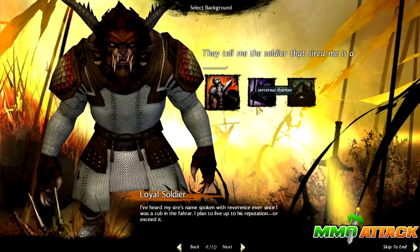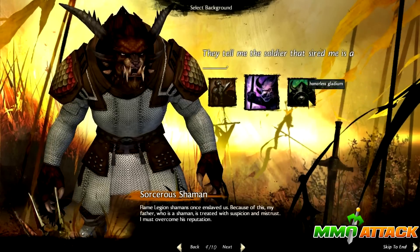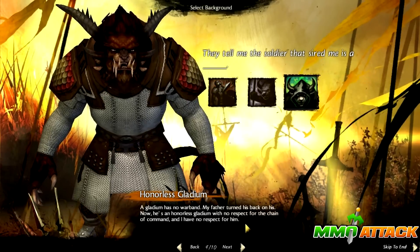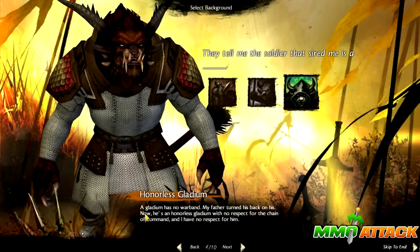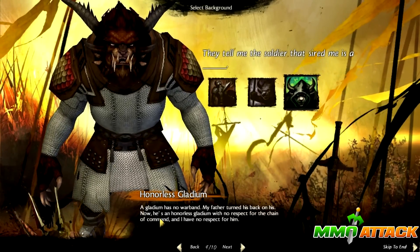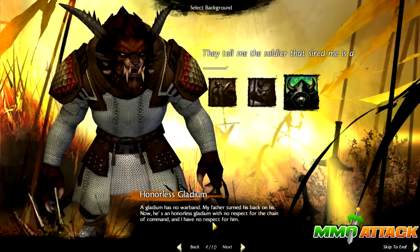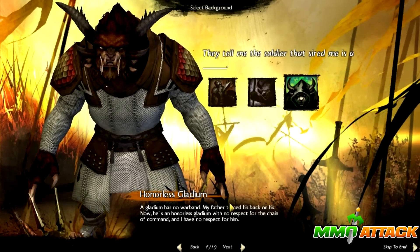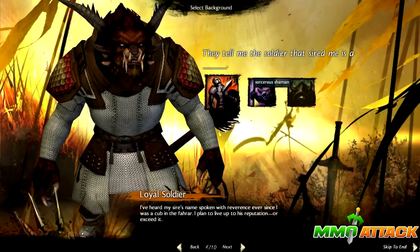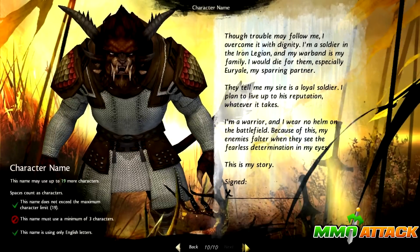They tell me the soldier that sired me was a loyal soldier, sorcerer, shaman or an armorless gladium. The gladium has no warband - my father turned his back on his. He is an armorless gladium with no respect for the chain of command, and I have no respect for him. I don't really know exactly what this background choice affects, but let's just choose this here.